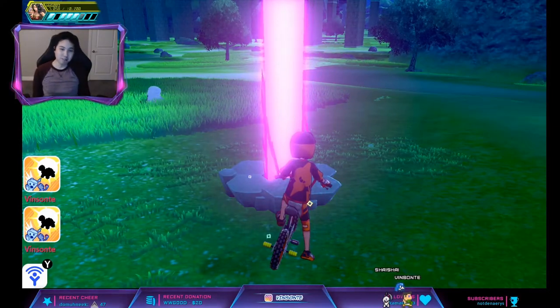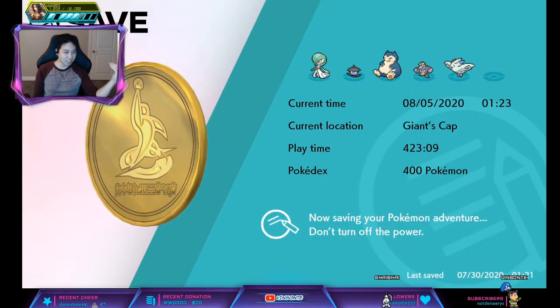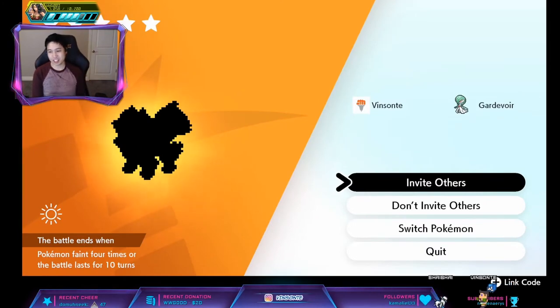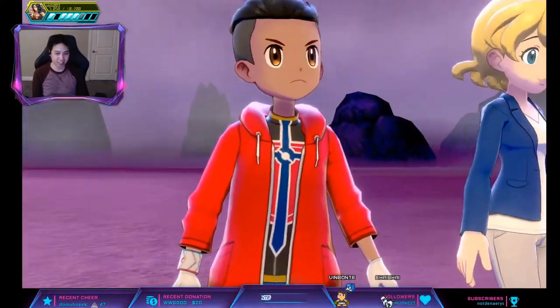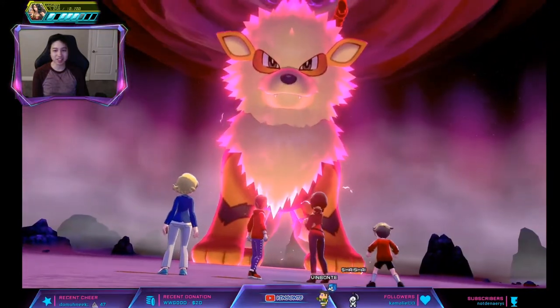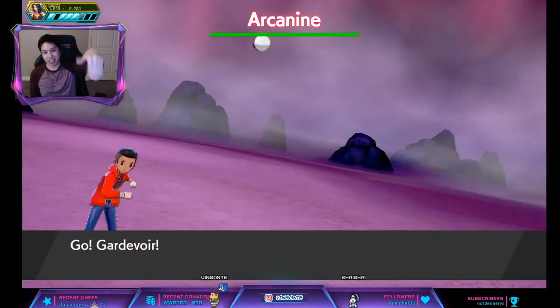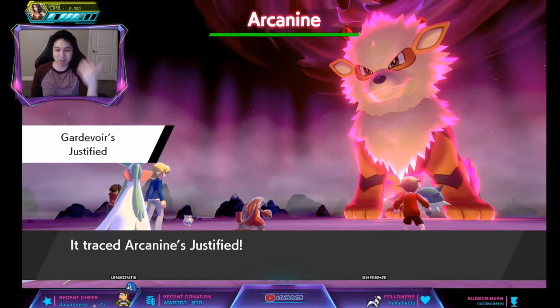I have an Arcanine in the den. To verify the ability since it's not a guaranteed hidden ability, bring a Trace Pokémon. I have Gardevoir here, which will allow me to sense what the ability is and copy it. I'm not going to invite anyone because I can solo this with a level 100 Gardevoir. Got a five-star. Let's see if it's Justified or not - if it's not, restart the game and spawn another Arcanine by doing the time skip again. It's Justified! Done, easy.